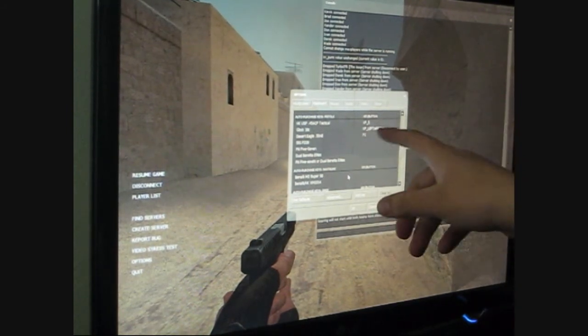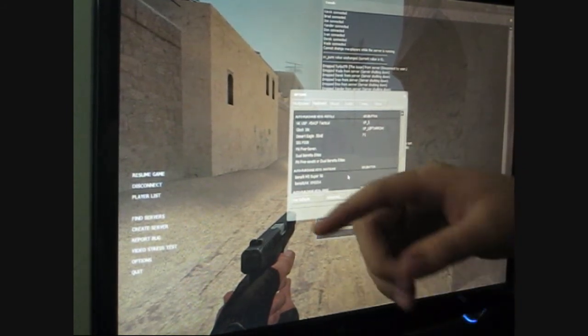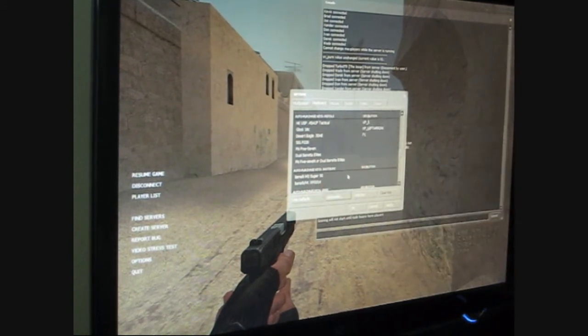Before, you couldn't use the keypad — hitting keypad one would just register as regular one. But here you can actually select the key properly. So let's say your USP is keypad five — you just click it, hit 'Edit Key,' press keypad five, and it saves as a keypad bind.